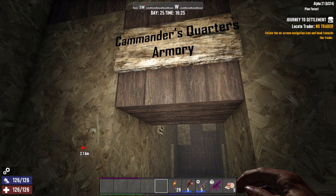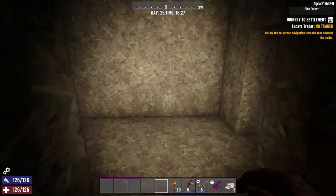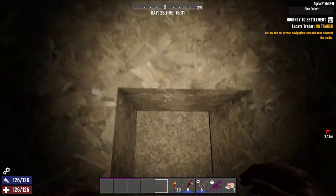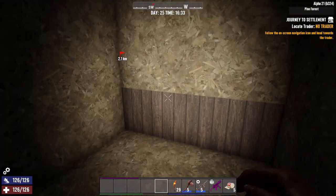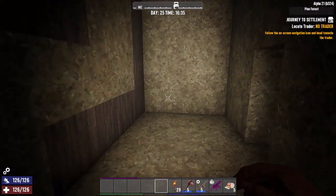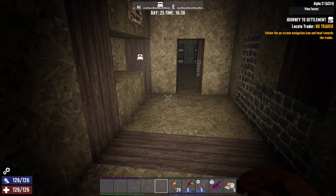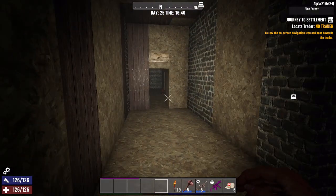This has got the commander's quarters, armory, and stuff like that. The commander's mess is here, and you saw the other side of that just a minute ago - that's his access door so he doesn't have to come out. Over here we have the commander's headquarters, his barracks room, and then over here we have the armory.